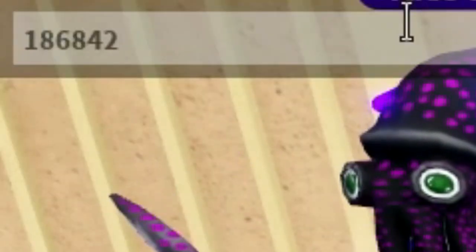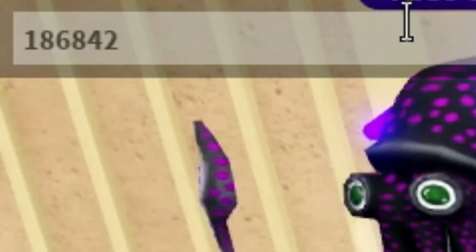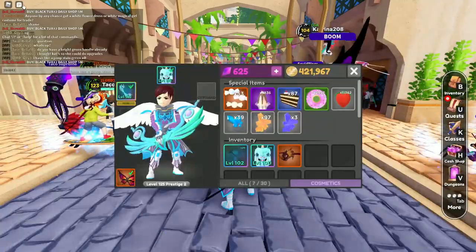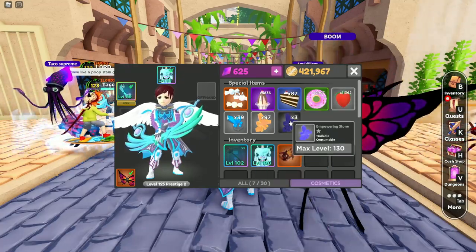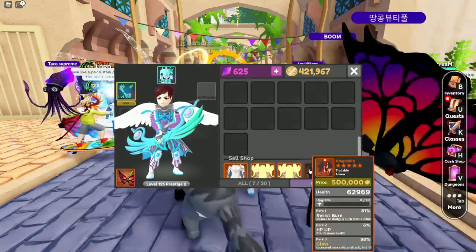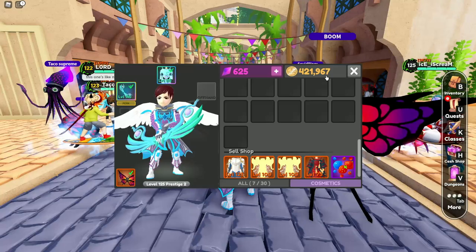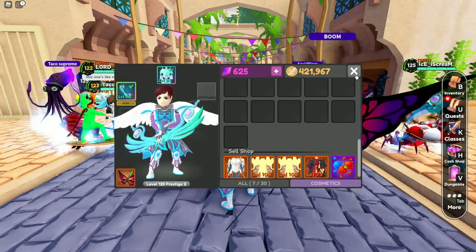So we've made 230,000 gold from drops alone. I got two stones and two crowns. I'm going to put the stones up for 300,000 each and see if they sell, and the crowns up for half a million a piece. I have some other items in my shop too, so we'll see what gets sold.